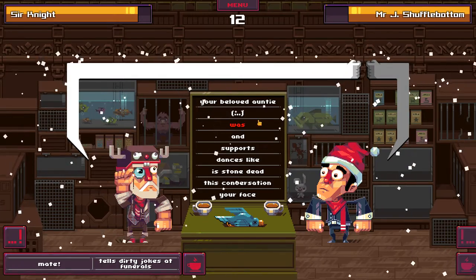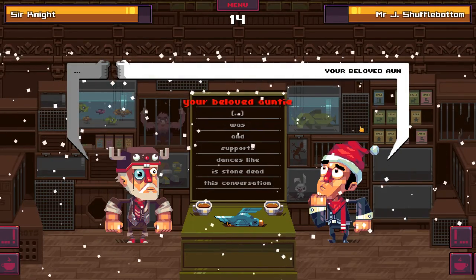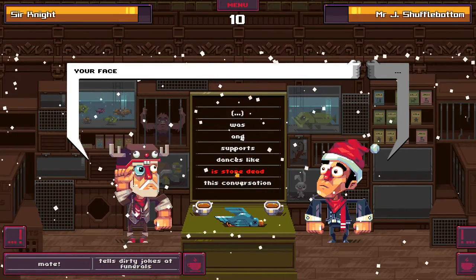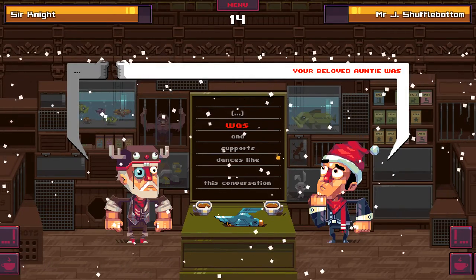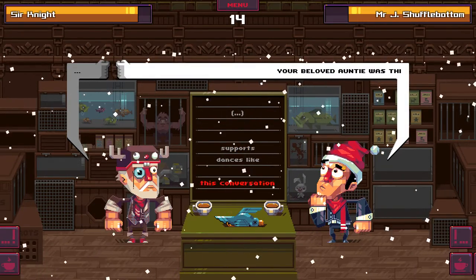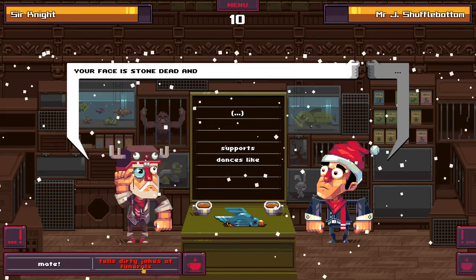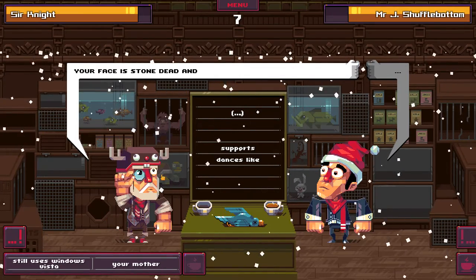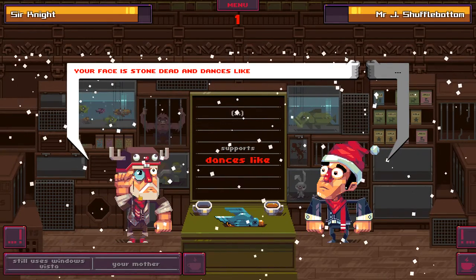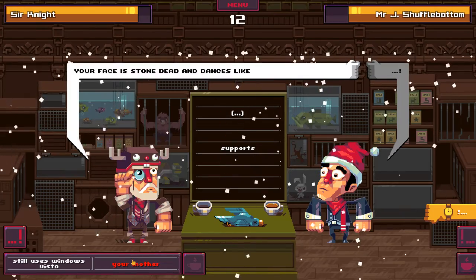'Your husband was defeated by your cousin's car' - that doesn't even make sense. I'm gonna say 'your face' and then 'is stone dead' - that's not really an insult. And 'your beloved auntie was this conversation' - that doesn't make sense either. Let's go ahead and drink the coffee, and 'your mother' and 'dances like' - this isn't gonna make any sense at all.